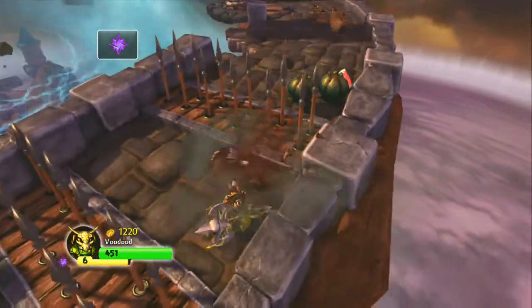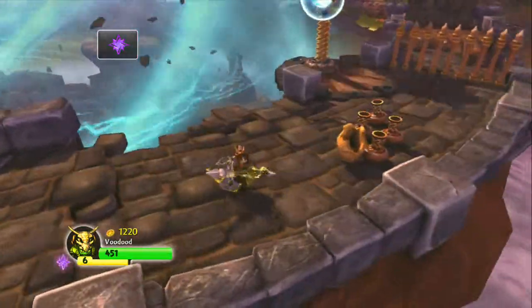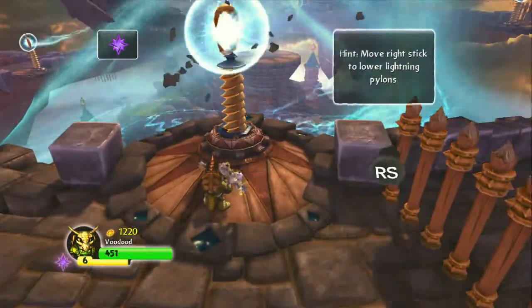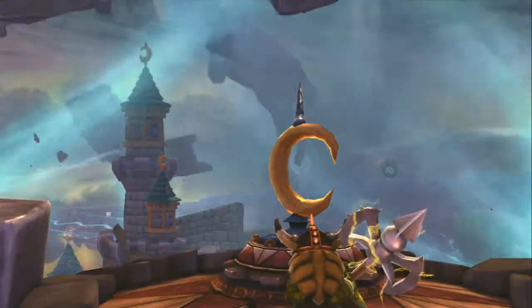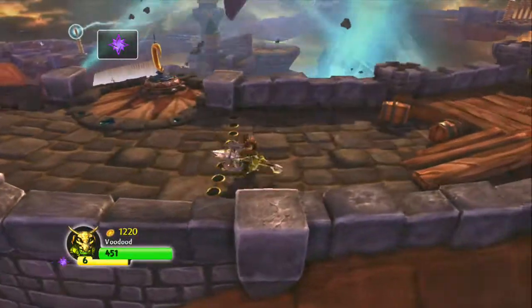So we're going to switch to a magic character, as it shows in the top left corner — they have stronger ability here. Be careful of the timing of the spikes; it's not hard, and it's also not hard to avoid the bump pods. These are the first pylons. It's very easy to rotate the right thumb stick, and it shows a little cut scene of the bridge coming together.